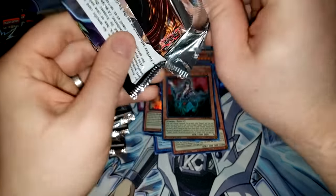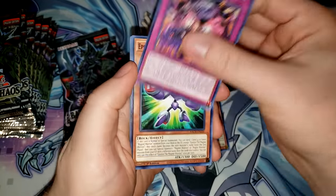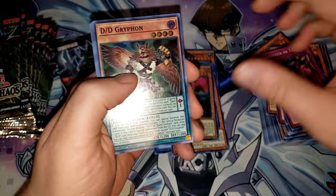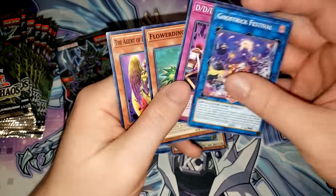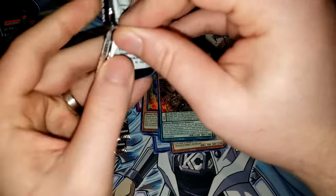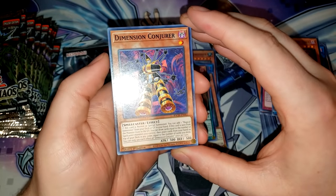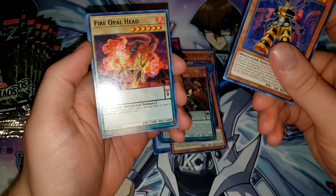Nearing the end of the right side of the box. We have Ghost Rick or Treat, Epsilon the Magnet Warrior, Leaf Place, Doll Monster Bear Bear, and D.D. Griffin — new D.D. support. Ghost Rick Festival, DDD Head Hunt, Flower Dino, the Agent of Destruction Venus. Can't wait for the other agent support to make its way to the TCG as well — more agent support is on the horizon. Dimension Conjurer, that's the new Dark Mission support card. Fire Opal Head — an OCG card, a zero scale with no downsides, so you can just Pendulum Summon whatever you want.